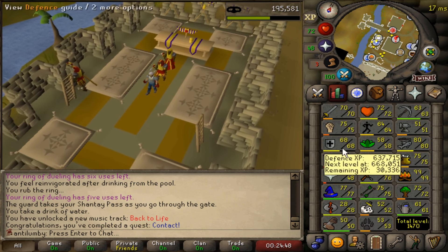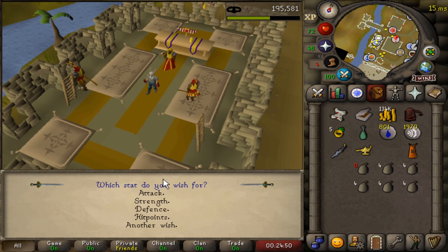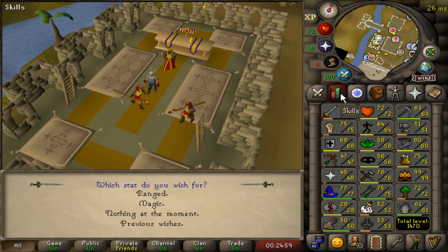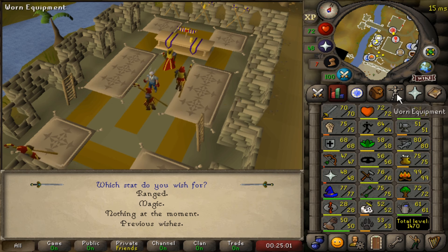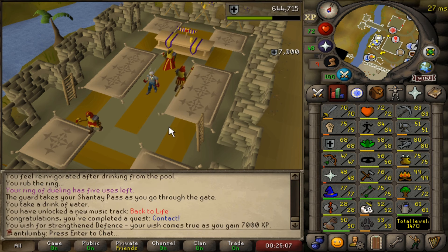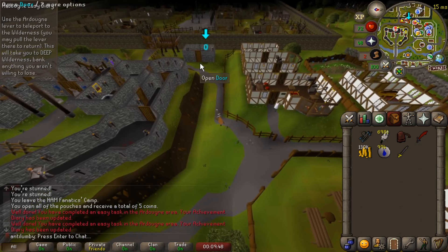1 quest point, 7,000 thieving experience, a Charos, a combat lamp, and we're about to get some XP. Let's see — we want to put it on attack, strength, defense. Another wish — range magic. What do we need here? Let's see the previous wishes. Defense. Okay, listen.